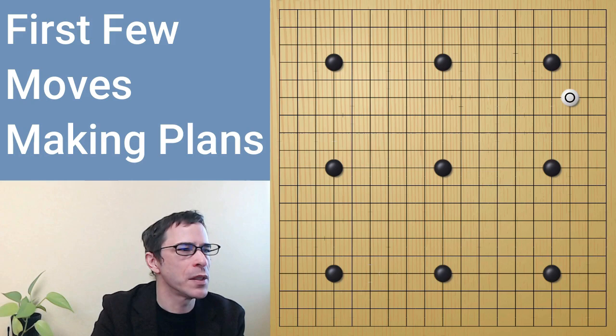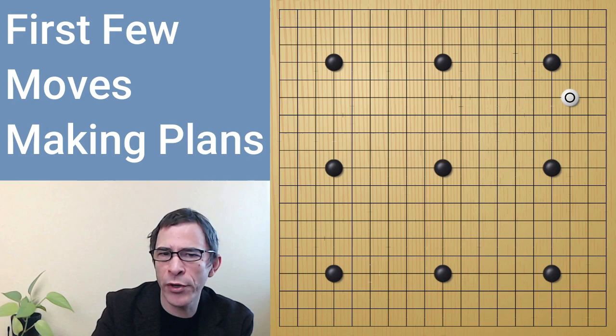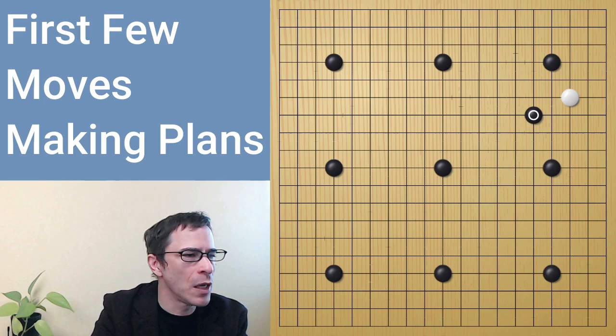So white plays here. In the opening, the corners are important. Then you move on to the sides and finally towards the center — there's an order of priority. White's first move is usually some kind of an approach to a black stone in the corner area. White has played an approach move against the black stone in the top right corner, and this is called the knight's approach move.